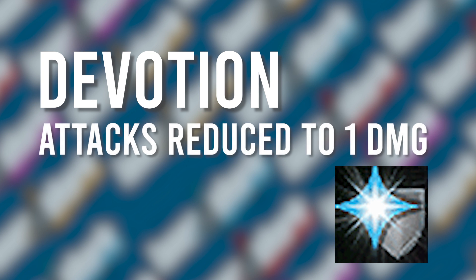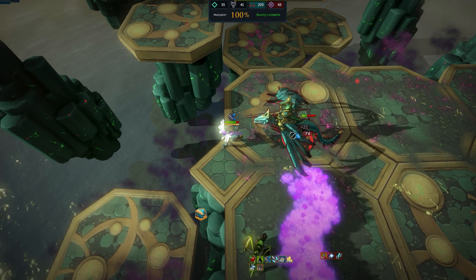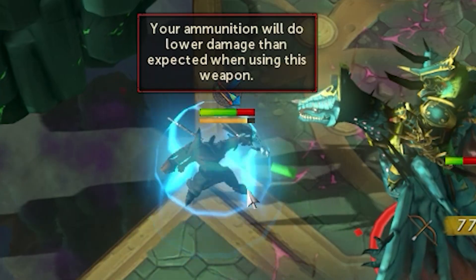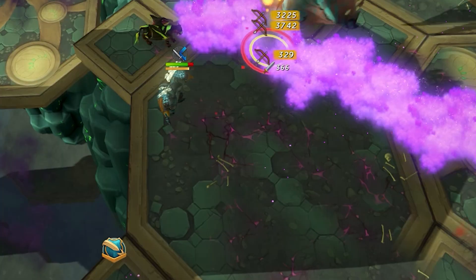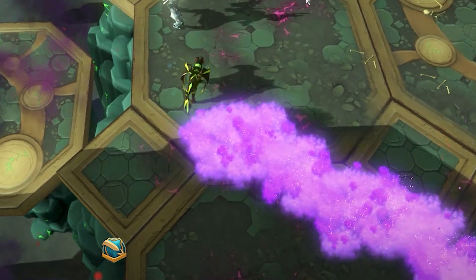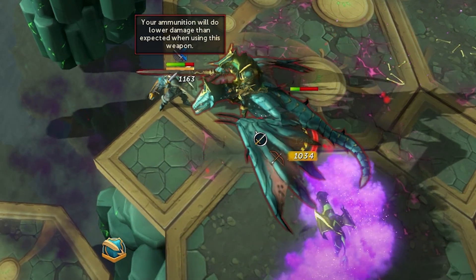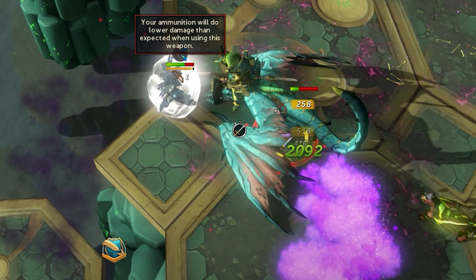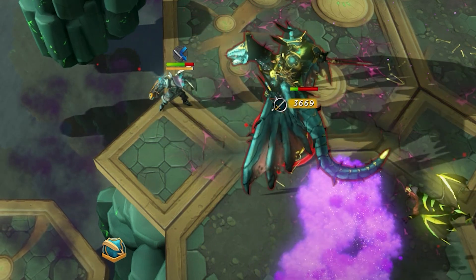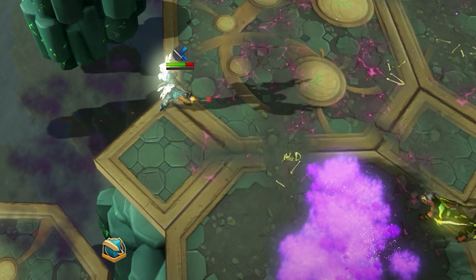Devotion can be unlocked in one of two ways: either by killing Graardor or Kree'arra in God Wars Dungeon 1, or by completing the Enemy Islands Distraction and Diversion. I think the God Wars way is the easiest. The reason you want to use Devotion is because it negates all damage of that style as long as you pray the same style — if you're getting attacked with melee, you pray melee, use Devotion, and for 10 seconds all melee damage will be reduced to one. With Vindicta, because our Resonance is on cooldown, we wait for the melee hit, activate Devotion, switch our prayer style to ranged, and we only take one damage.